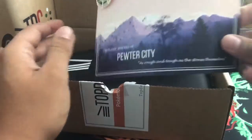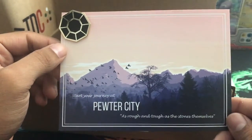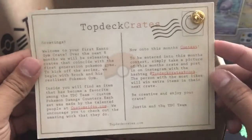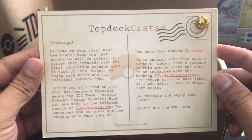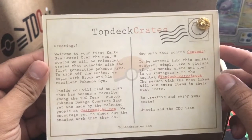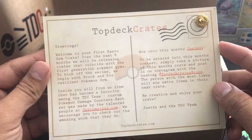Alright, so first we get the Pewter City gym badge. Start your journey of Pewter City, as rough and tough as the stones themselves. Now we get all this right here. Welcome to our first Kanto gym crate. Over the next 8 months we'll be releasing the crates that coincide with the first generation of Pokémon gyms. To kick off the series we will begin with Brock and his resilient Pokémon.